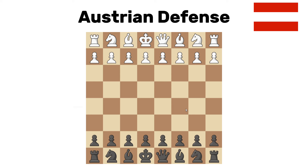Austrian defense. This is the king of copycat openings: d4, d5, c4, c5. It's not the most exciting variation, but you're probably not going to get anything much worse than just equality.